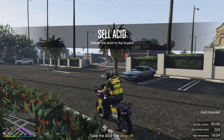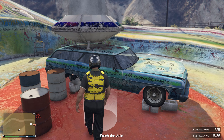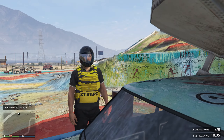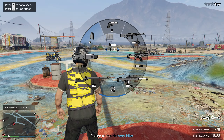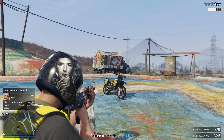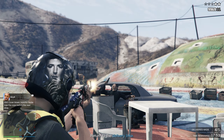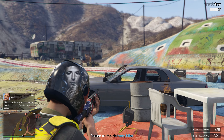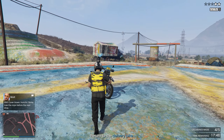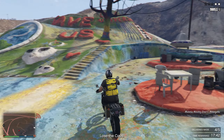When selling an Acid Lab, you get spawned on a delivery bike and have to go to five different drop-off locations to drop off the Acid. It's pretty far away for us. We hit the first spot, then the second delivery, then the fourth, and are heading to the last one. Looks like enemies have spawned, and we've got cops on us too.